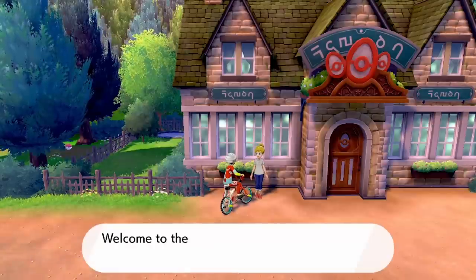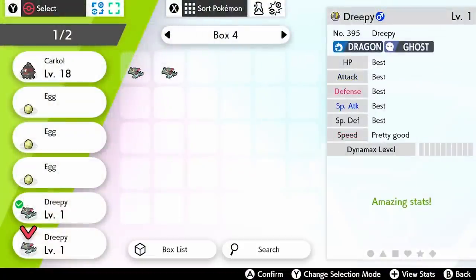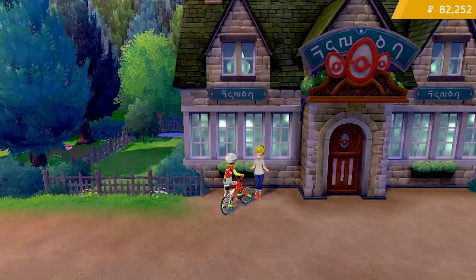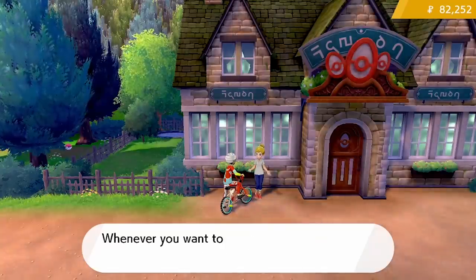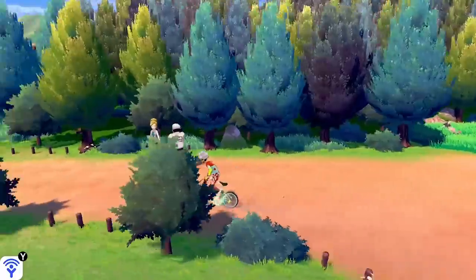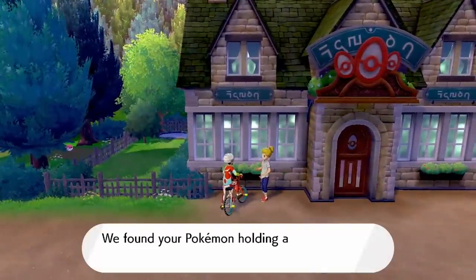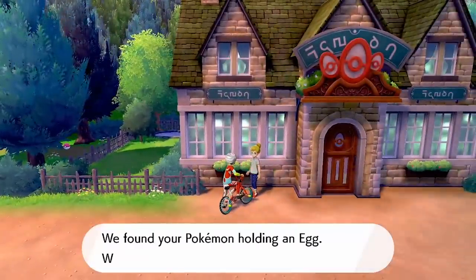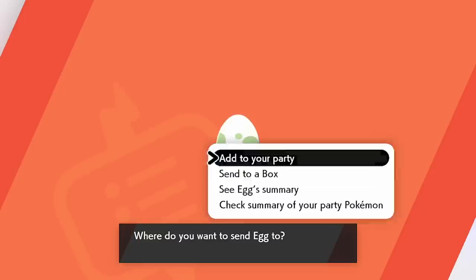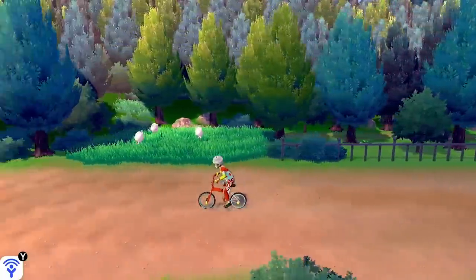Both Pokemon we're putting in now have five 'Best' IVs — five 31 IVs each — and the IVs cross over: one has a weaker HP IV and the other has a weaker Speed IV. So if they combine well and we get a good combination for a baby, we should get a really strong Timid-natured Dreamy with 31 IVs across the board. With the new Dreamies in the daycare center, all we need to do is hop on our bike again, wait for the daycare lady to have eggs, collect them, and go back and forth ticking down the steps needed to hatch them. Hopefully some perfect Pokemon are coming very soon.